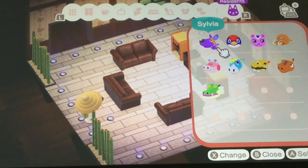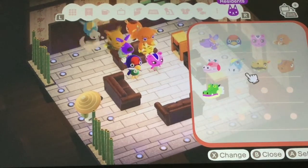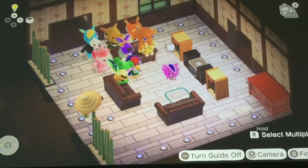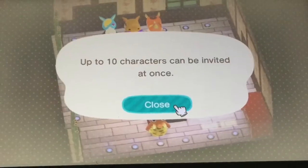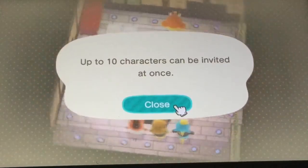Also, if you do not have amiibo cards, you can summon your already existing villagers into Harv's Island, and you will also be able to get their posters. Actually, I was wrong — it looks like you can summon up to ten characters at once.